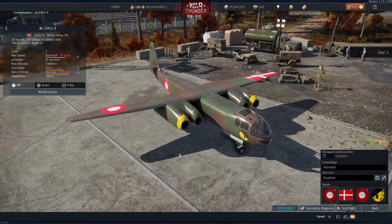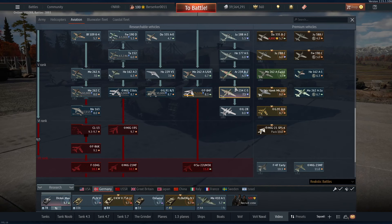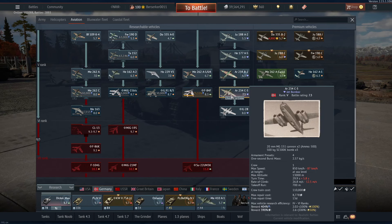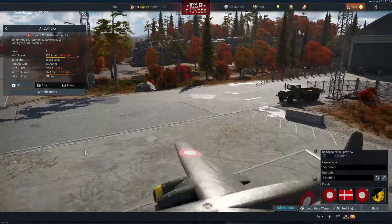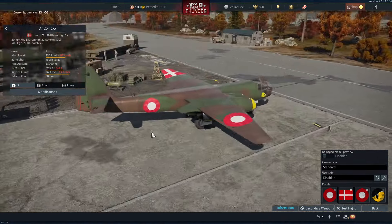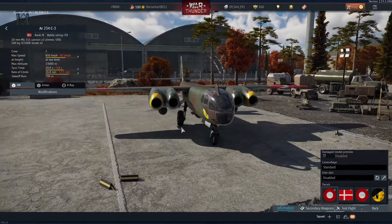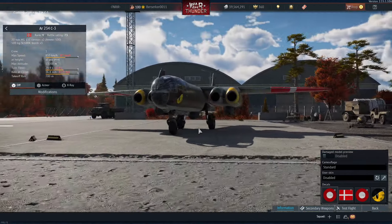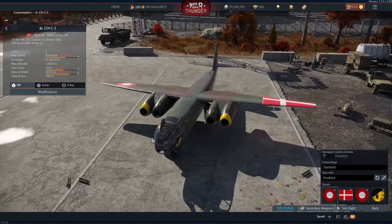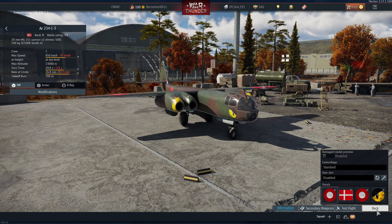At number 4, we got the Arado 234C3. I'm not actually sure if I prefer this or the C2 or the B2. They have the same bomb load — the C3 just gets guns and twice the number of engines. They are decent in air, especially the 6-3 one. But in ground, in particular, they are absolutely devastating with three 500kg bombs dropped individually. Just a nice, fairly nimble plane for a bomber, nice and fast. Swoop in, get the three kills, and get out before anybody really gets a chance to do anything about it.